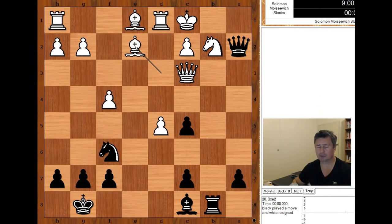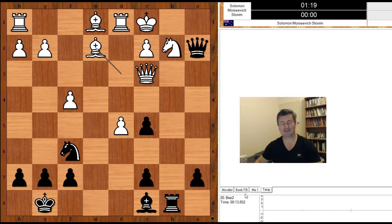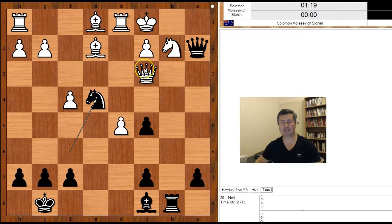It is black to move — what would you do in this position if you had black pieces? The move is knight to e4, attacking the queen and preventing the escape of the king. White resigned — there is no sensible defense. What a game! What do you think of this game? And that is all. I hope that you enjoyed watching this video. I wish you good luck with your chess. Bye for now.